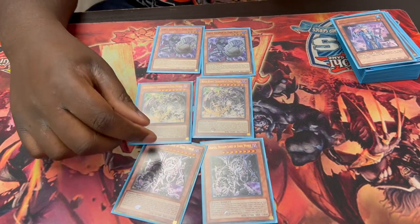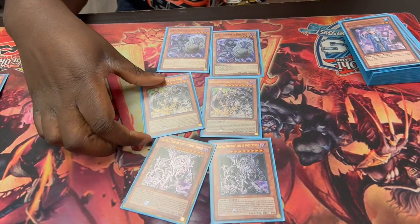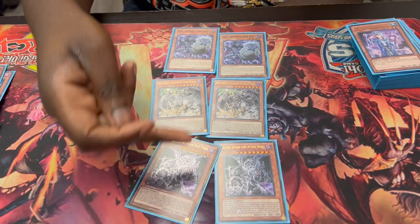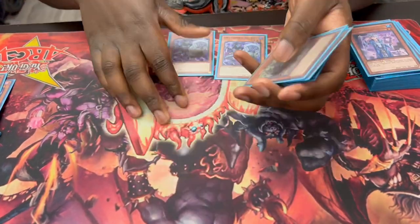I should also mention — if you control a level 7 or higher Dark World monster, you can compulse that monster back to your hand to summon Graffa. And you can also use Graffa to compulse itself back. So you have plus two. And that's it for Dark World monsters.